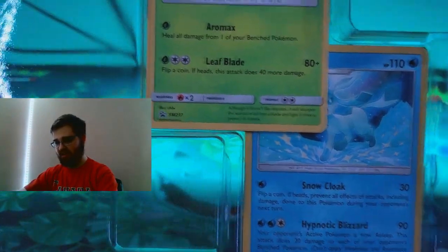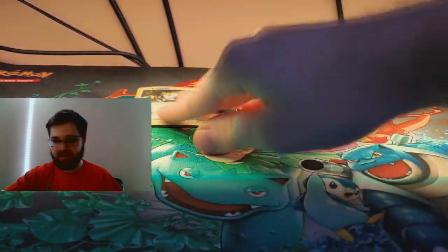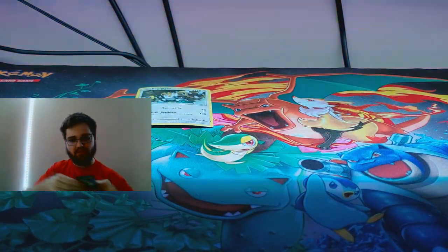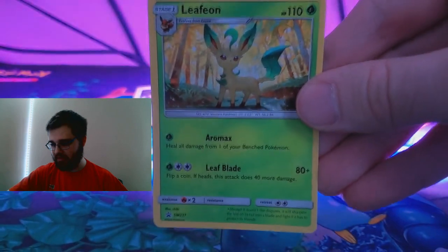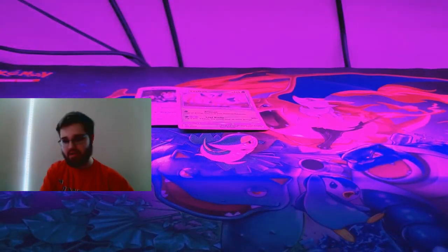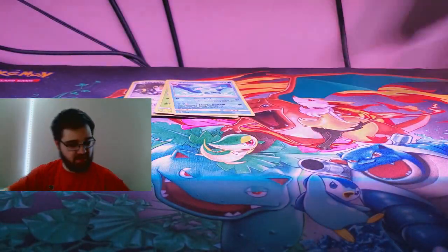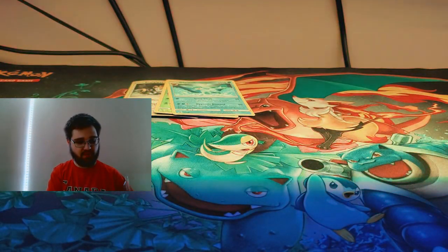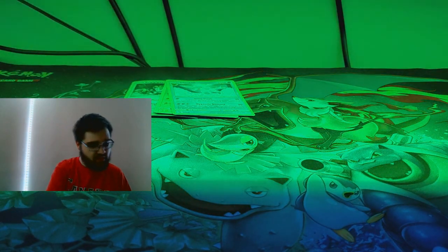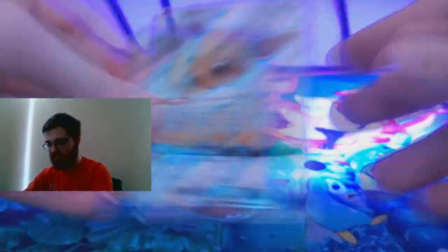So as you can see here, it comes with the Regigigas, Glaceon, and Leafeon that are in the back — so you don't even see those when you're buying it, which is kind of cool. And the Glaceon — honestly, I did not know those were in there. And then for the super cool ones, they slide out.